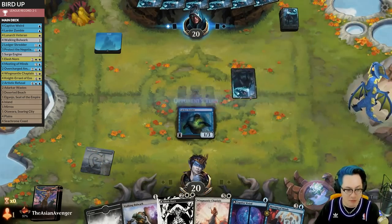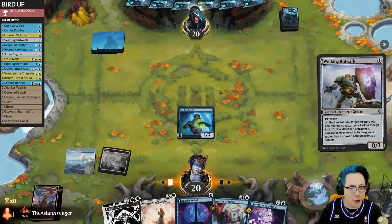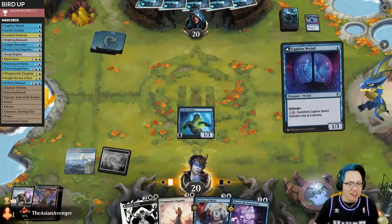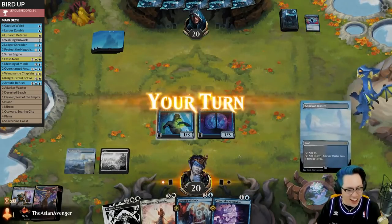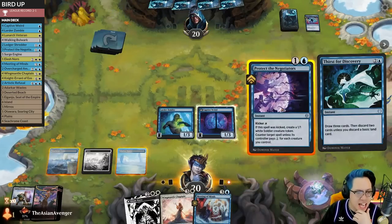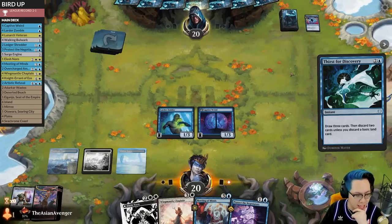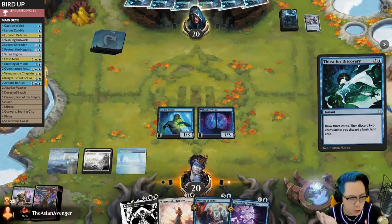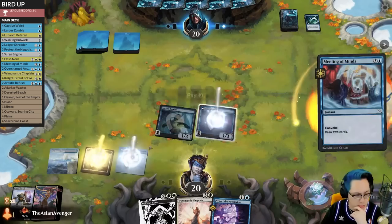How do you feel about this? Play Walking Bulwark, as everybody knows about — format all-star. What do you counter in this matchup? I don't know, because there's so many bad cards. What are the cards you counter? I'm not sure, they're all bad. Should I counter this, or should I counter their creature? I think I'm going to let them resolve this — I want to counter whatever creature they try to play. Although this would have put me with 3 creatures on the board which means I'd start surveilling. I should have countered that.